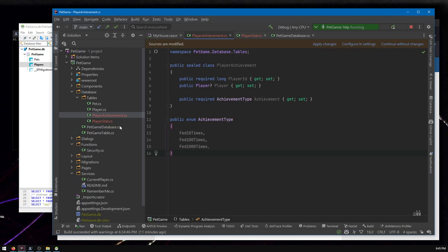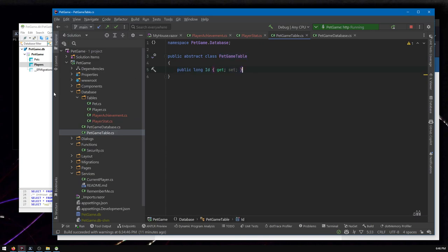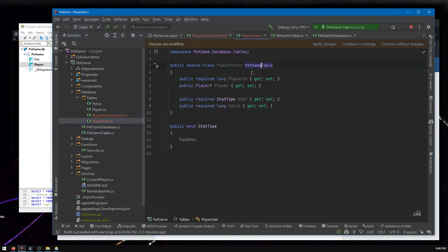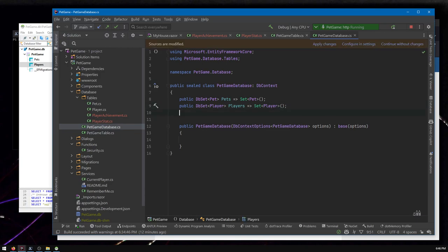Now we've defined the tables in code. To get them into the database, both classes have to inherit from PetGameTable. This isn't a requirement of Entity Framework — it's something I added for convenience because it adds an ID column. Every table should have an ID column — that's a good general rule when designing a database. Entity Framework understands that an ID is a unique key, so it plays nice with this pattern.